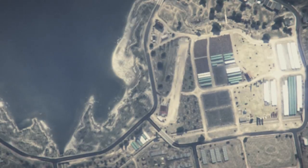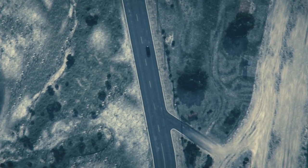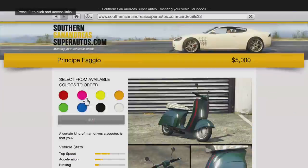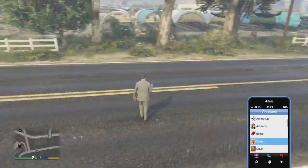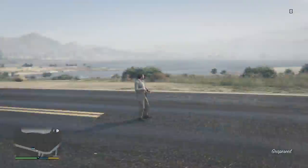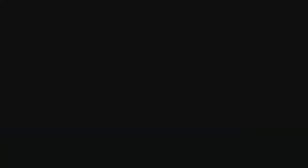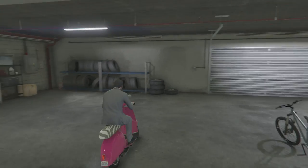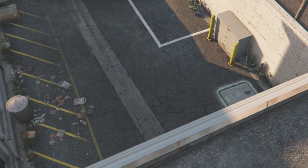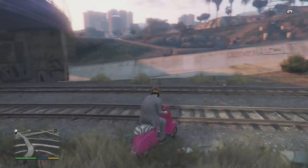I'm just going to spawn a while away but I'll soon get to the location where you need to be. You need to actually find the train. I'm going to use the Fagio because it's one of the fastest vehicles in GTA, and I'm going to use that to try and catch the train. Sometimes the train actually spawns really far behind.